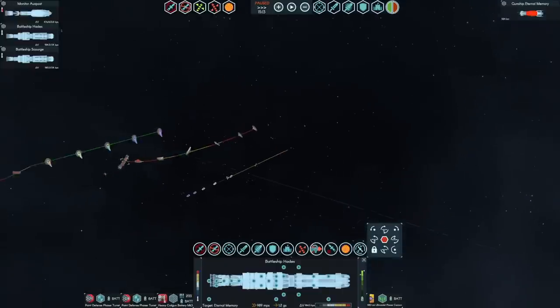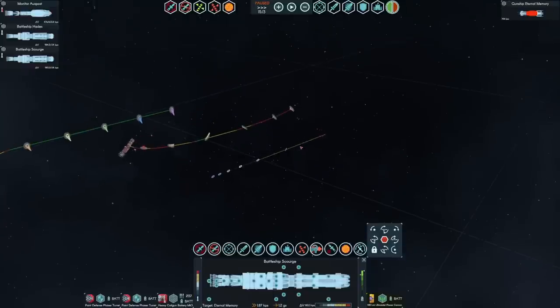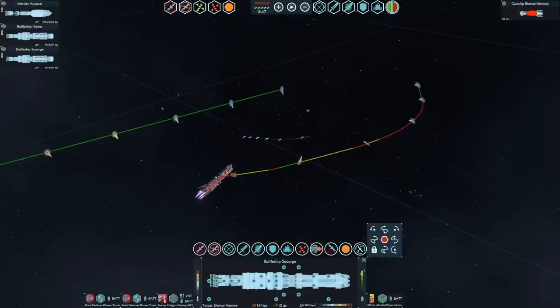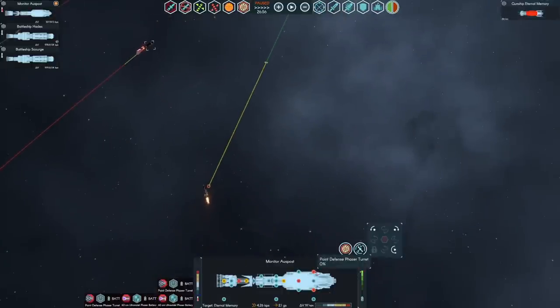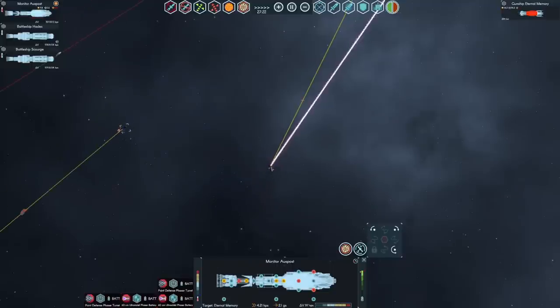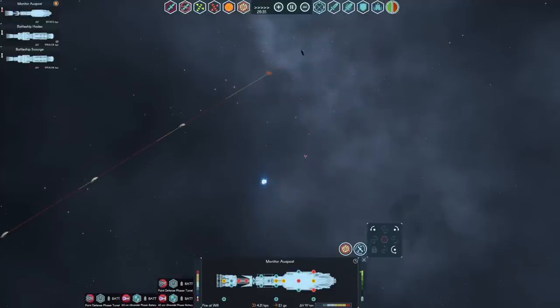What we need to start doing is building up velocity to potentially catch this guy. This is going to be a long chase. We have an unexpected hero — I forgot something. The Australia Post doesn't mount just point defense. It mounts one 60-centimeter ultraviolet laser battery, which I don't think is disabled. No, it's still active. So it's engaging the Eternal Memory as well as our major ships. Good old Australia Post. Target destroyed.